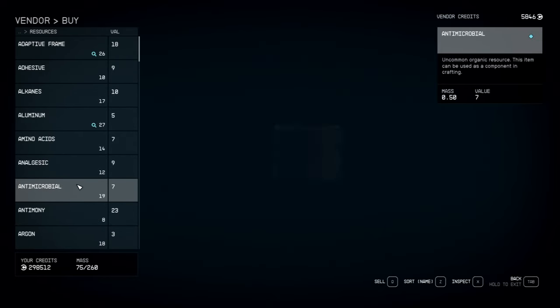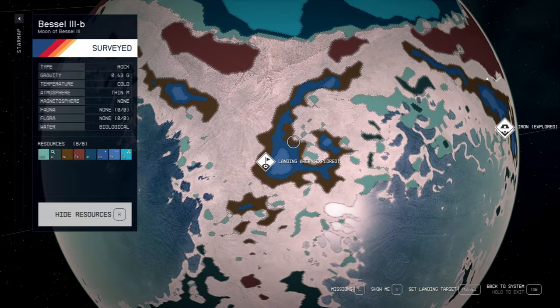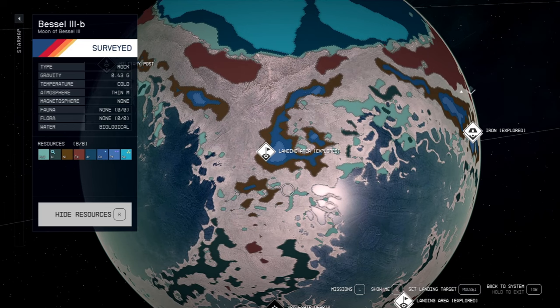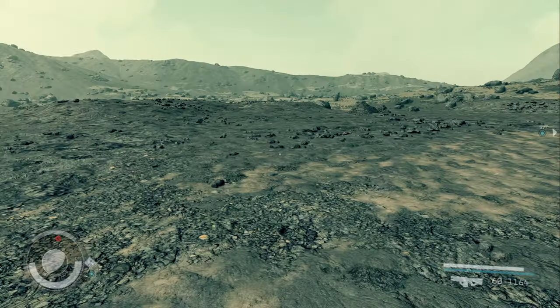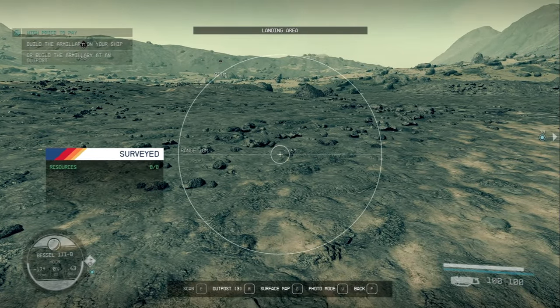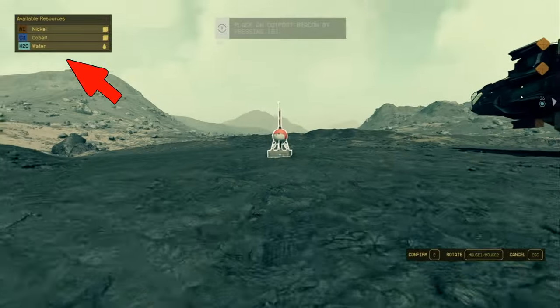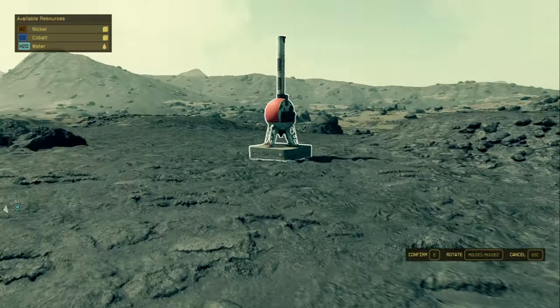Once you have all your materials, head back to Bessel 3B. Once in orbit, scan — you'll always see nickel since it's not a rare resource. Find what the nickel deposit looks like on screen, then go inwards a little ways to the landing area and build an outpost there. Once down, hit scan and bring up your outpost key. You'll see options for nickel, cobalt, and water. We just need a decent amount of nickel and cobalt — enough for six to eight extractors.